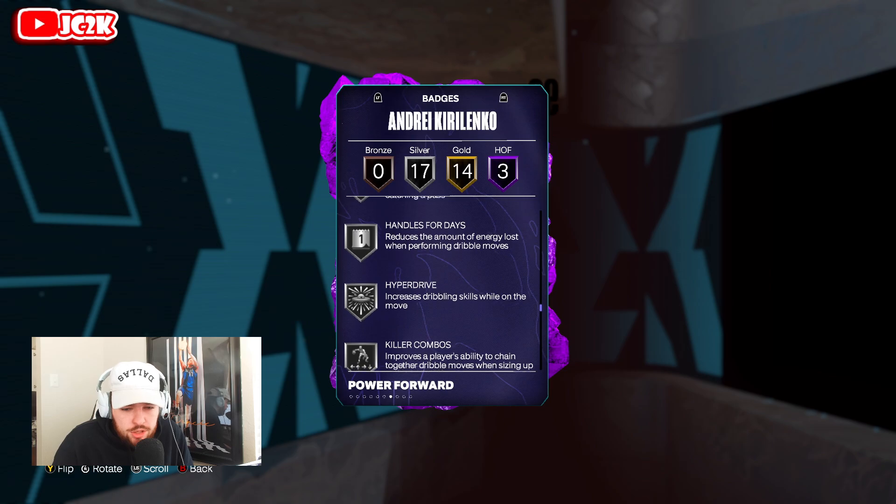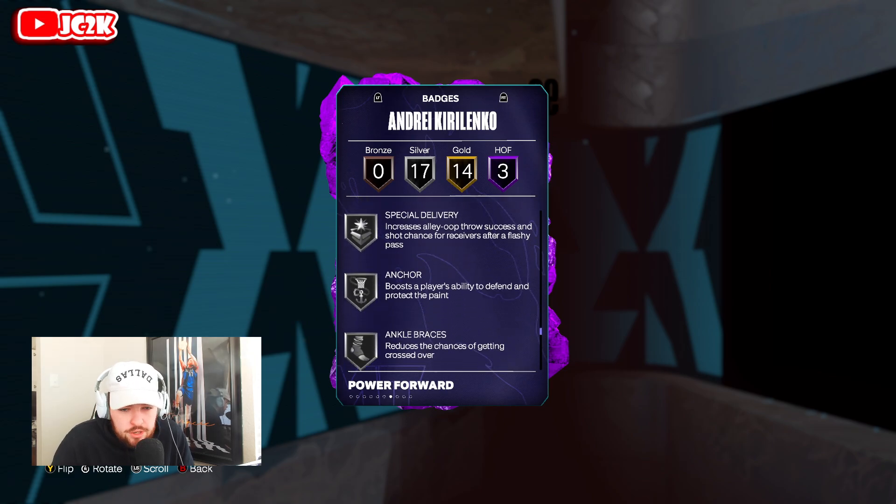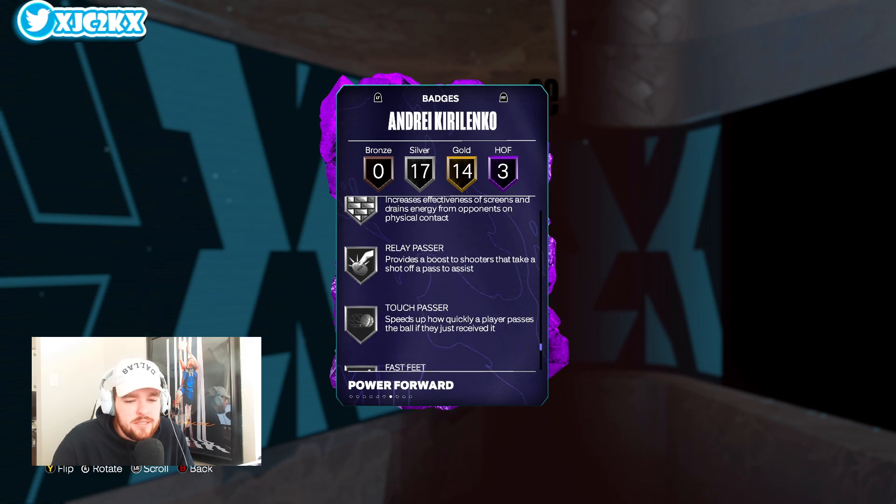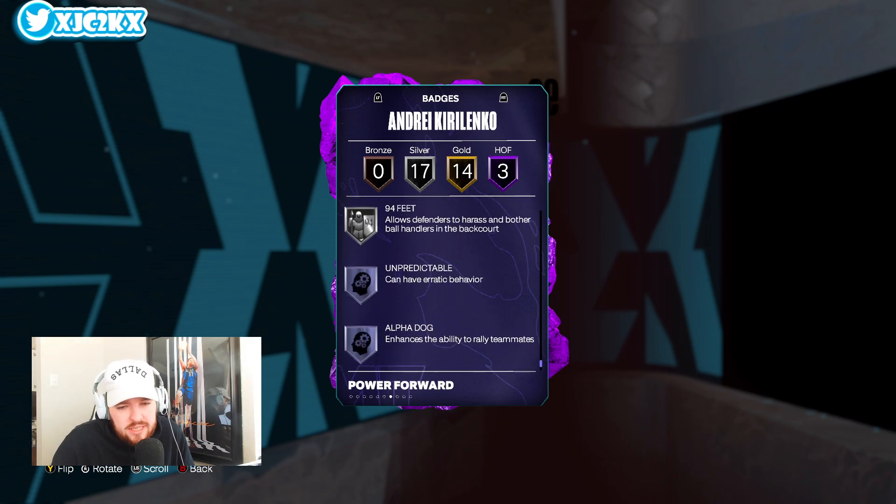17 silvers include acrobat, pro touch, slithery, dimer, handles, hyperdrive, killer combos, needle threader, post playmaker, special delivery. He even has anchor on silver, ankle braces, brick wall, relay passer, touch passer, fast feet — 94 badges total.